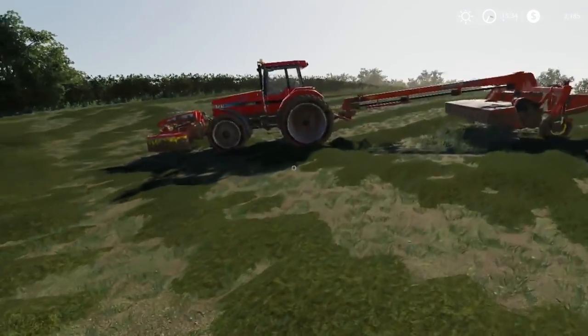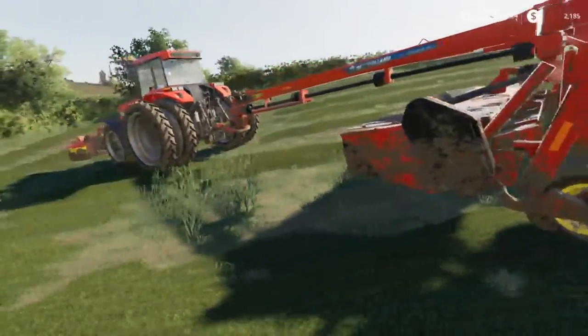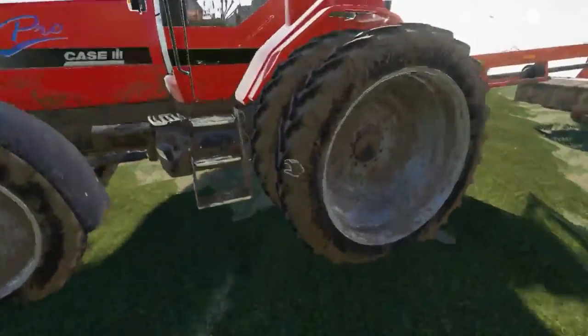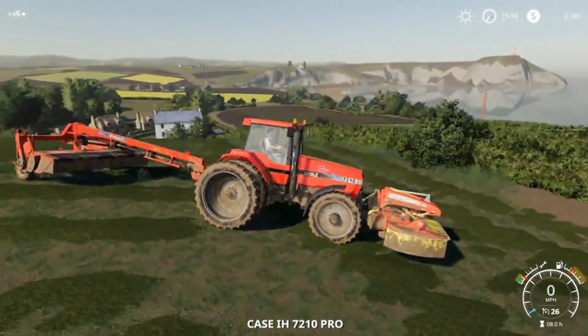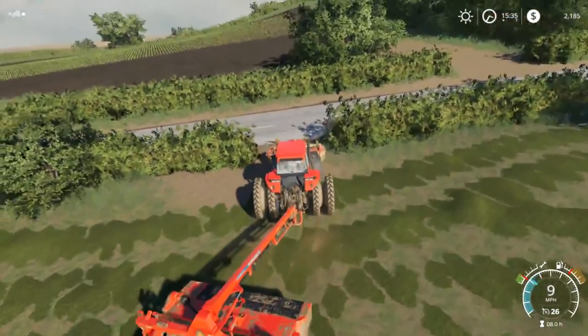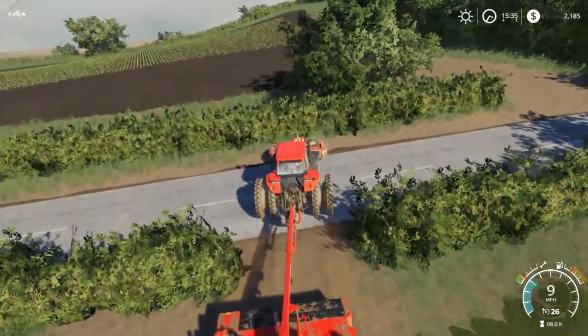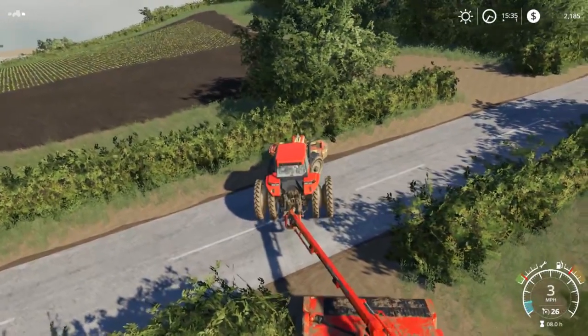Hey, what's going on? Turbock here today. We're going to be playing some more Farming Simulator 2019 here on the Sandy Bay map. We just finished mowing all of our hay for a little while. We're gonna fire the 7210 up, take it back home, clean it up, wash it up, get it all clean and put it away. And then also we're gonna start raking — we're gonna rake today.